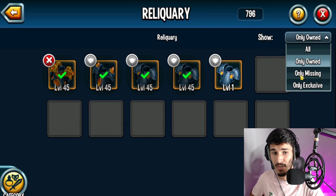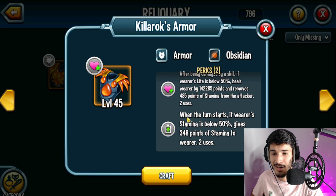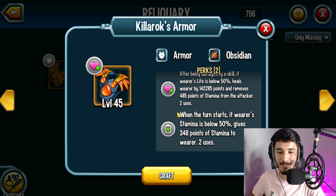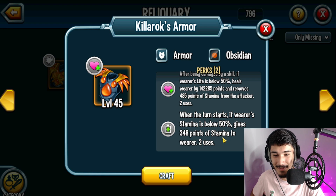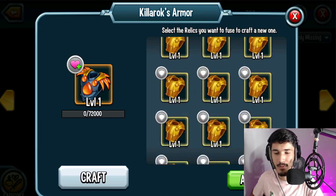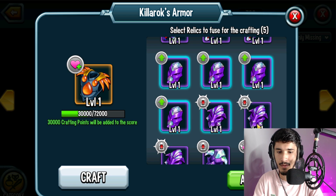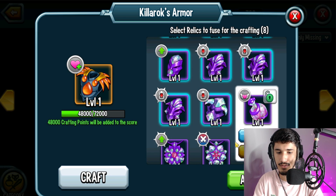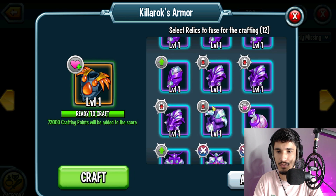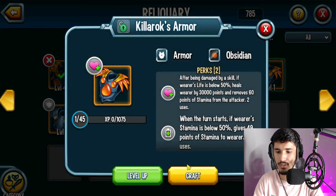I already have Vada Melter's at level 45, so what I'm going to do is craft Killrox's armor. What I really like about it is the second perk — apparently it regenerates your stamina whenever your stamina is below 50, giving 348 points of stamina. An armor that regenerates your stamina? Yes! So I'd rather just craft Killrox's or Vada Melter's armor — both are craftable. You'll need about 12 diamonds to craft the obsidian. Let me count them out — yep, 12 diamonds. Crafting it now — and we got Killrox's armor!